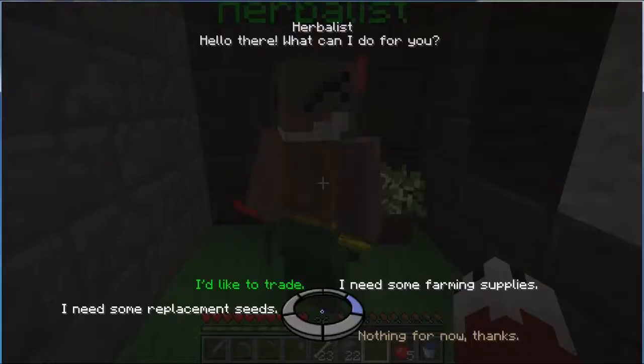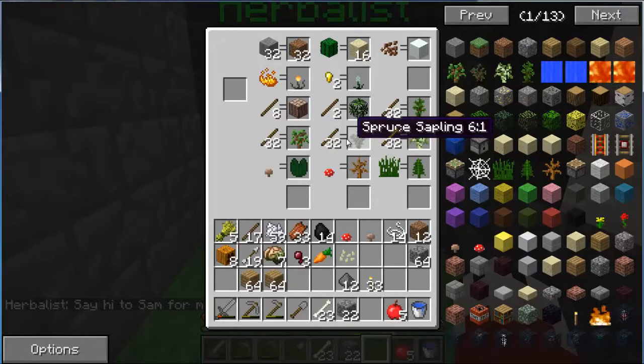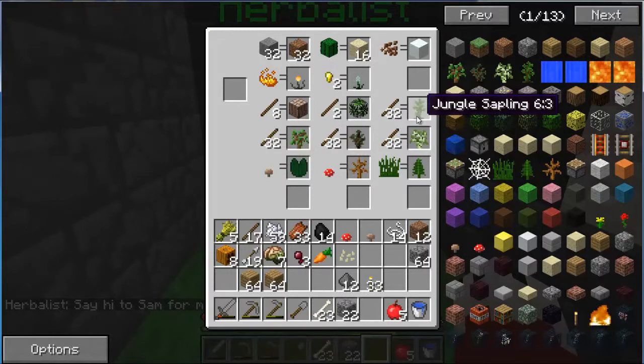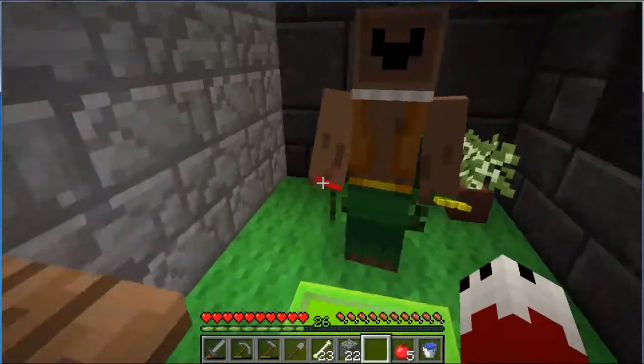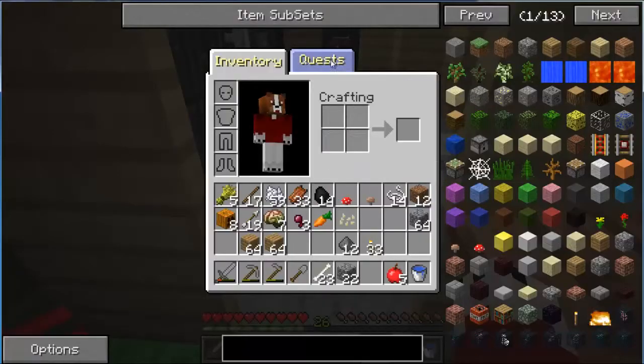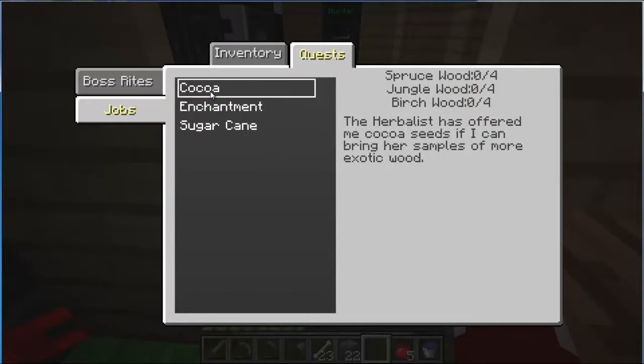The herbalist - that's who I get the trees from. I want to trade, but let's see what I need. How many sticks? Spruce, junglewood... and I think it's birch. We'll check. 32, 32, and 32.